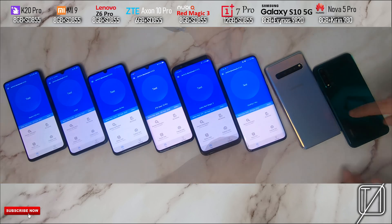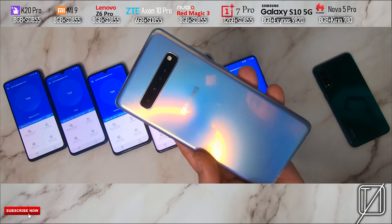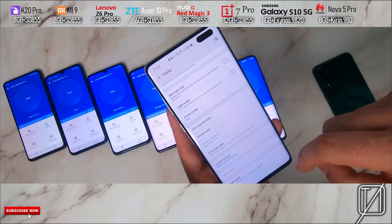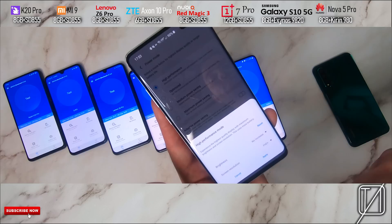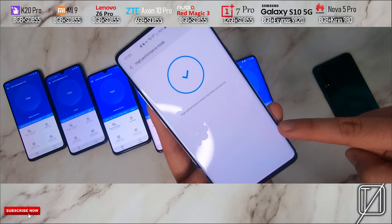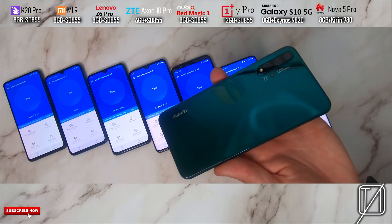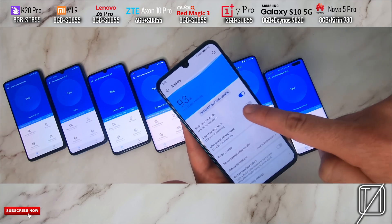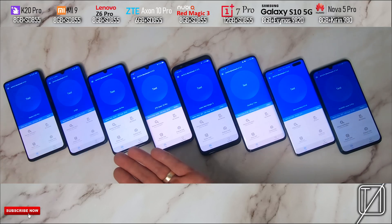The OnePlus 7 Pro also has a Snapdragon 855 processing chip. Then we have the Galaxy S10 5G with 8 gigs of RAM and the Exynos 9820 variant — this is not a Snapdragon variant. I've changed the resolution through Power Mode using High Performance mode, which ensures there are no limitations on CPU and GPU speeds. We're going to jump into AnTuTu as well. Then the Nova 5 Pro has 8 gigs of RAM and a Kirin 980 chipset — the first 7nm chip around. I've also enabled Performance mode since it gives it quite a big boost.